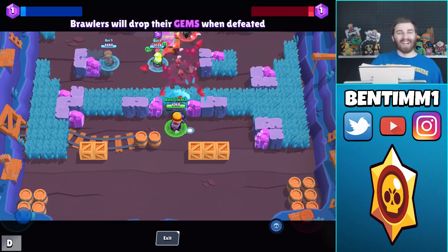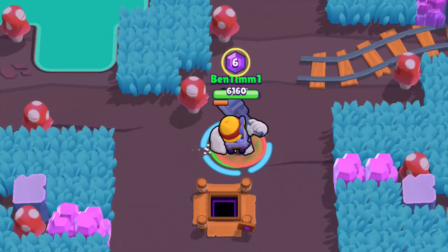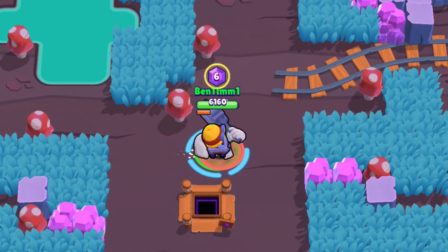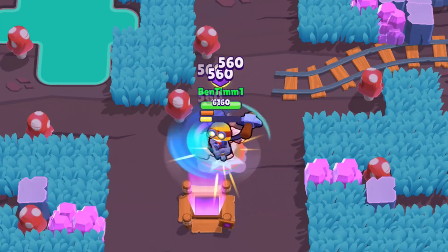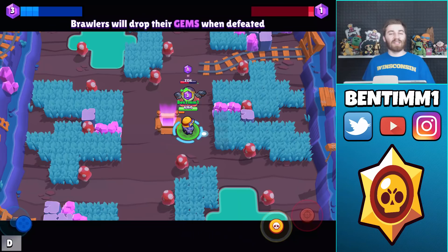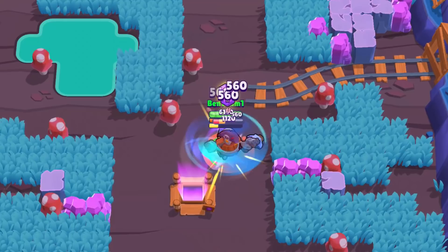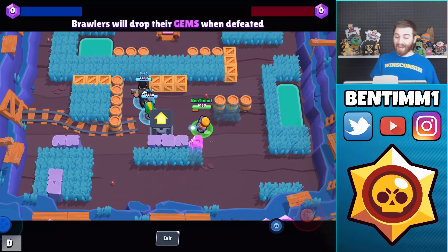Carl's super is called Tailspin - he will spin for about three seconds and gets crazy movement speed while spinning. It does 560 damage every 0.3 seconds, so the total damage if you land every spin would be 5,600. Testing this against a Bull with 1,820 HP left him with 2,520, confirming that 5,600 damage. That also happens to be exactly Daryl's HP at max level, so Carl's super would just barely finish off a Daryl.